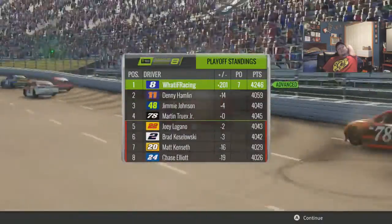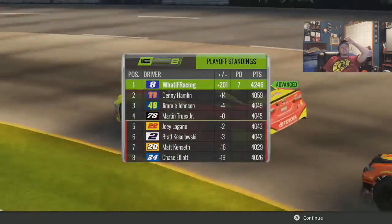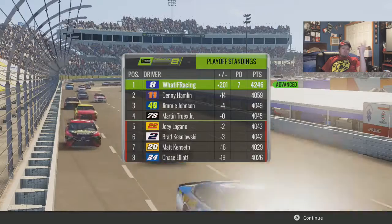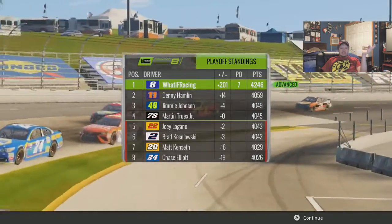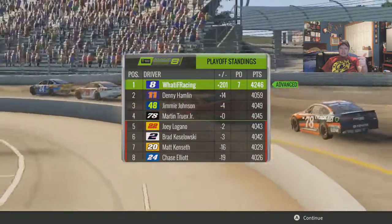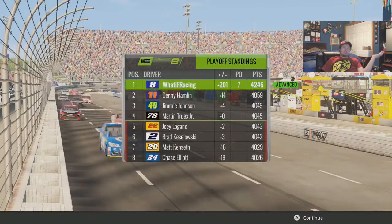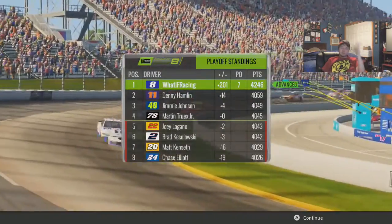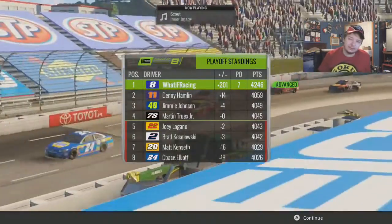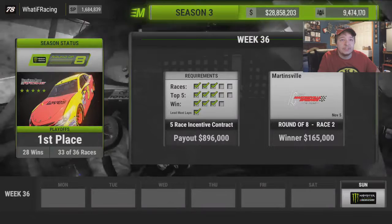Yeah, we advance to Homestead — not like it mattered. But Chase is really far out, Kenseth is really far out, Hamlin's okay right now. All we really need is Truex and Brad. Kyle Busch is gone, so we can't recreate 2017's chase, but we could get like 50% of it. Next race, please. What did we get? I think we're going to get a message.